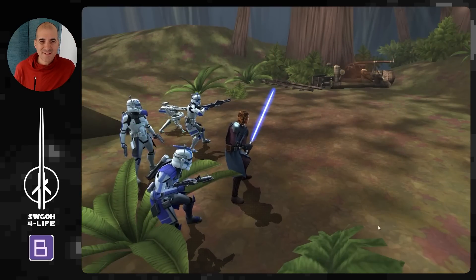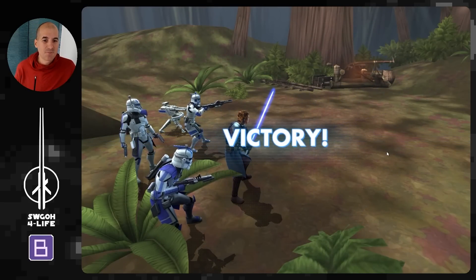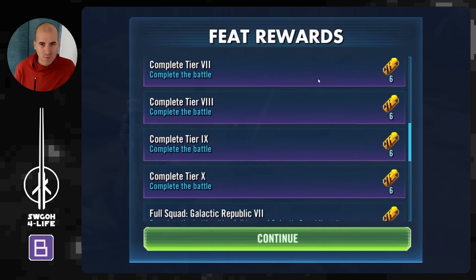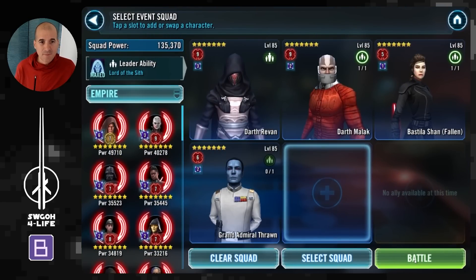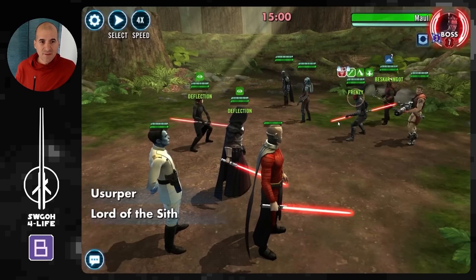In terms of feats, we have to win with a full team of Galactic Republic units, win with an undersized squad, and also gain Offense Up. Depending on what you've got, you can maybe get all of these done — like Offense Up and Galactic Republic in one go, then undersized in another. I'm not trying to use any Galactic Legends, so I'll show you three battles.